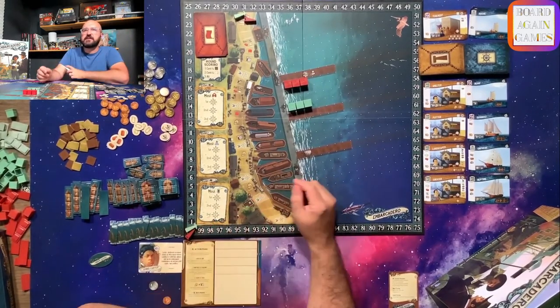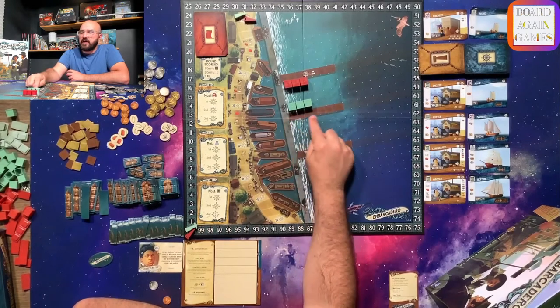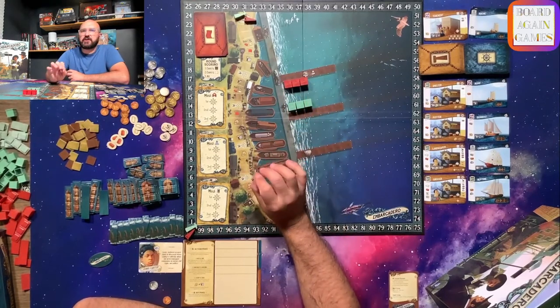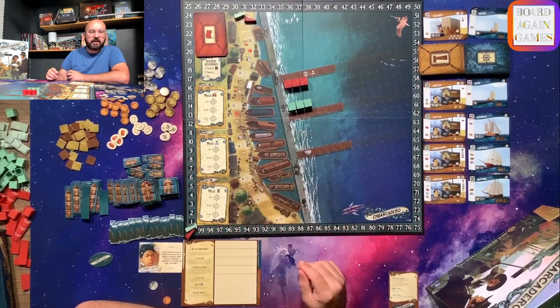Each player, in turn order, will place a size three ship tile on the water space into the harbor. One shore edge should be next to the shoreline, and the rest of the boat along the wharf. Each space of that boat should get a structure on it before you play. Now it looks like you're all ready to play.